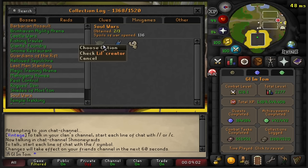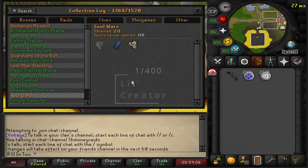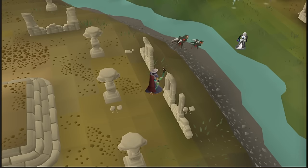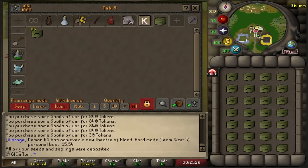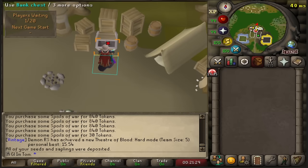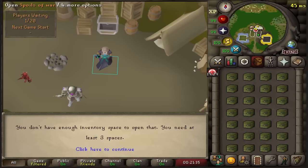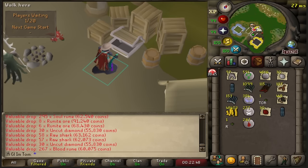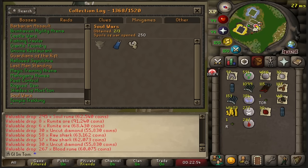Soul Wars is one of the fastest pets in the game at 1 in 400, should be around a 30 hour grind in total using the alt method, so let's give this a try. We have 114 crates — this will put us at 250 opened in total. That is 250 opened in total. Sadly no pet, but let's go grab another 100 or so.